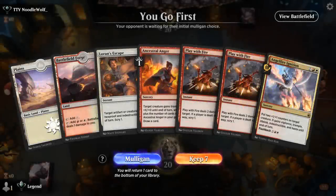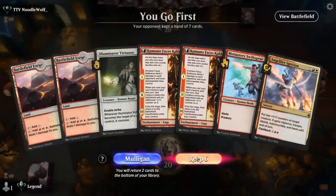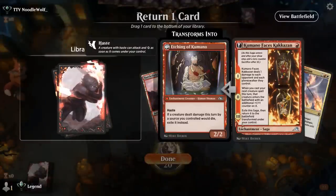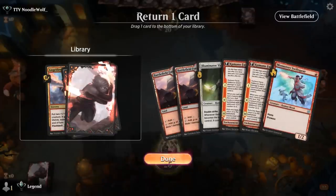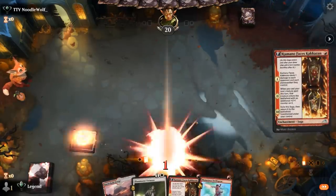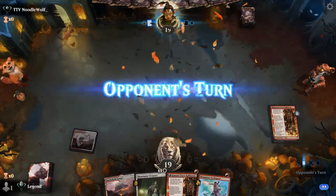We're on the play and this hand doesn't have any creatures, so that's a mulligan unfortunately. This is better — Kumano into turn-2 Virtuoso as an option, or Kumano into turn-2 Swiftspear plus another Kumano and then Virtuoso, although that means probably getting rid of Ignition. I think we stick to the one-drop plan. Next turn playing Kumano will also trigger Swiftspear, so that's a good sequence, and then we'll have a larger Virtuoso on the following turn.